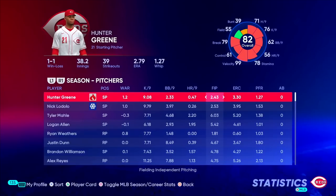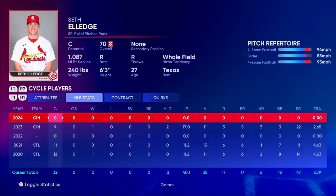If we flip things over to the pitching side of things, there's Hunter Green, who's been very good here with an ERA and FIP in the mid-2s. Unfortunately, Seth Elledge is not getting any innings whatsoever in the sim, so we're just going to go with the extra bench bat instead.